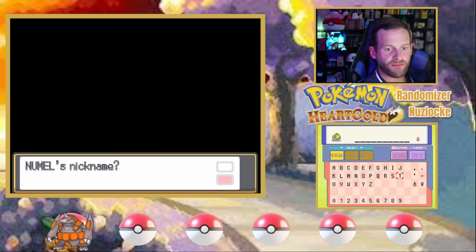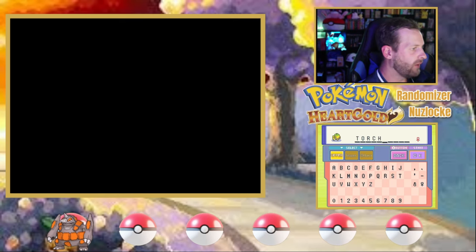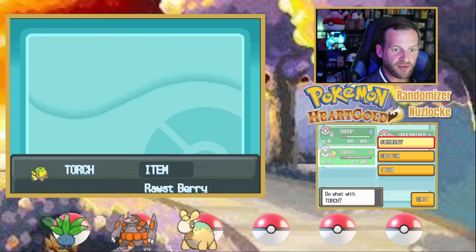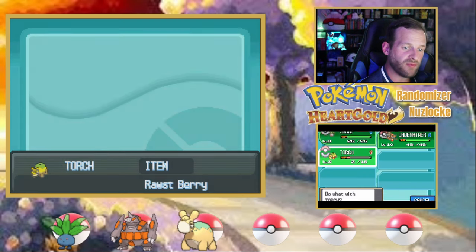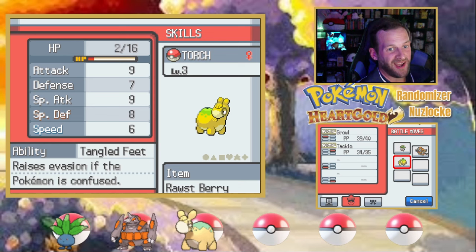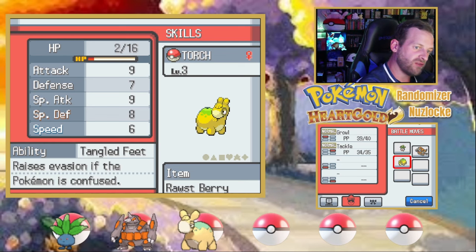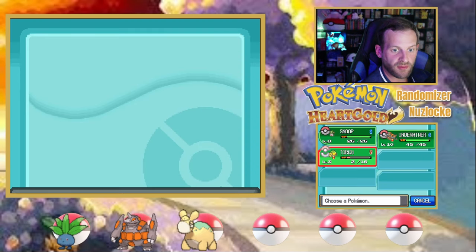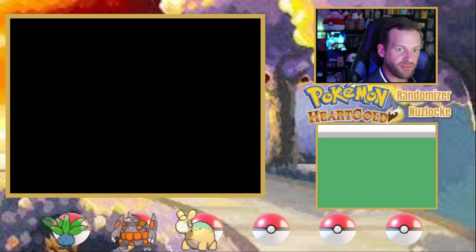What are we naming you, Numble? I'll call him Torch. Let's take a look at what Torch has to offer as far as ability and move pool. It also has a Rosemary. Tangled Feet raises evasion if the Pokemon is confused — that's kind of cool, actually. I've never seen that before. Higher special defense, lower speed. The higher special defense is probably what kept it holding on against Snoop's Absorb. Let me heal up Torch.